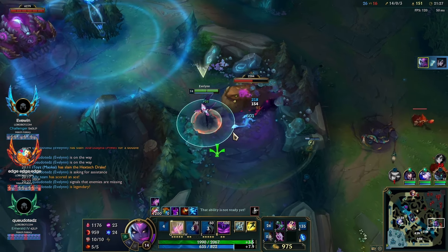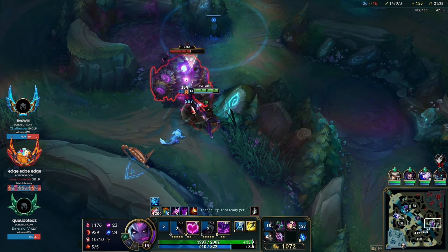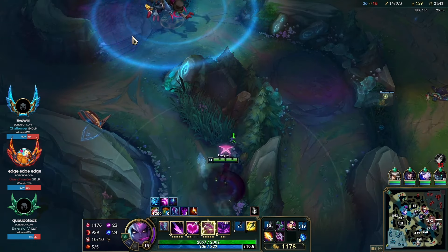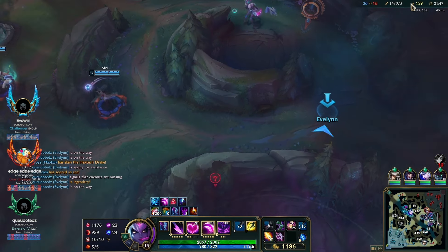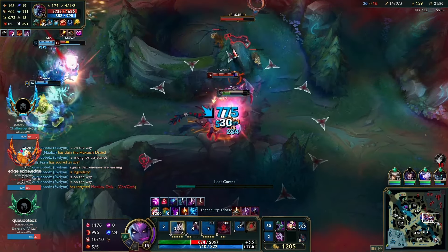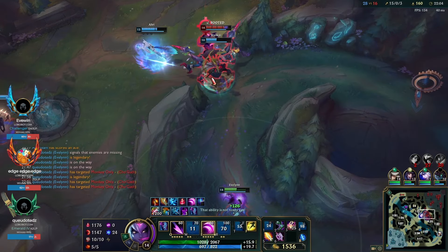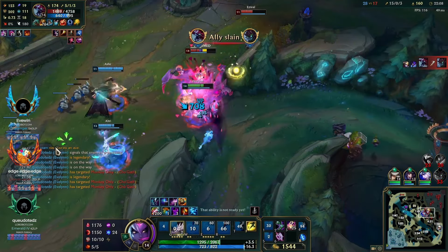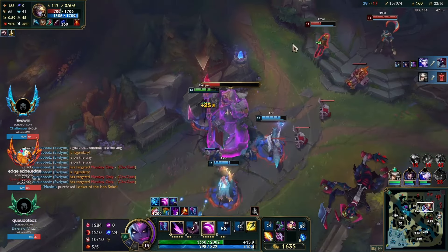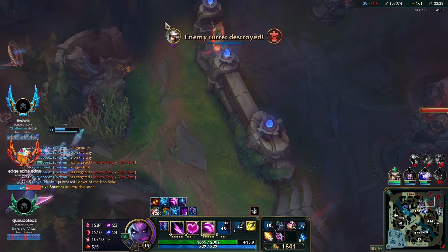We look for an easy kill on the way, then just farm the camps because no one can really kill us now — we have Flash and ult so we can kill anyone that comes. They're all coming to us, and we should be going the other side pushing, but it's low elo so they don't know to do that yet. I E Cho'Gath but the E damage also hits Talon, so we ult and put him in the threshold to execute him. Cho'Gath is out of position so we kill him too — he's tanky, but not that tanky. We get the kills and try to close out with turrets and inhibitors.